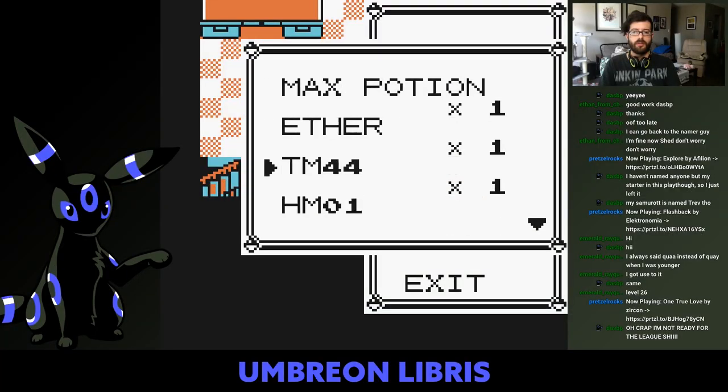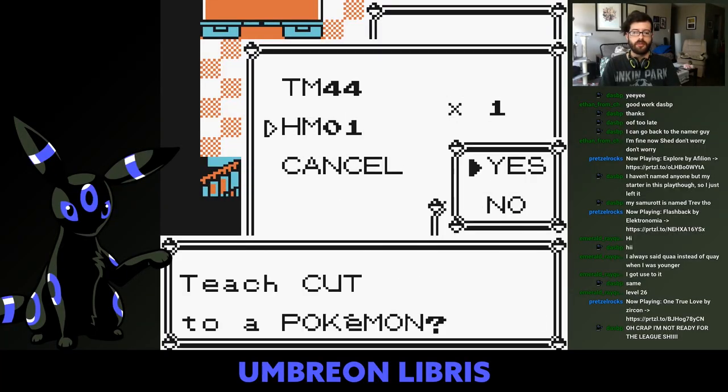For a huge chunk of Pokémon history, we had HMs — Hidden Machines — an item similar to a TM that would teach a Pokémon a move that it could use not only in battle, but also to interact with the overworld. Some Pokémon could use Surf to help you cross the ocean, others could light up a cave to help you find your way, or fly you back to places you've been to.